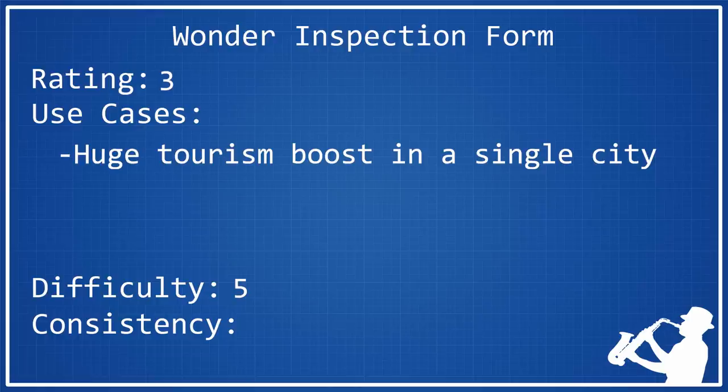As far as its consistency rating is concerned, I think it deserves a 3. It has some instances where it can be really, really strong if you have those edge cases with a lot of land in the city and just that one valid spot for the Golden Gate Bridge. But in most cases, a lot of the city's tiles are probably going to be coast tiles, which you can't put national parks on. On top of that, it's only applicable to a Culture Victory — I would never build this outside of a Culture Victory. So for those reasons, it deserves the 3 in consistency.